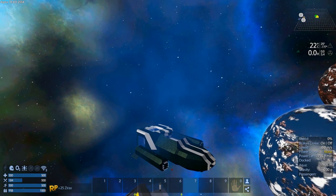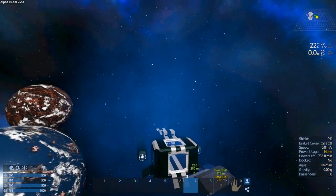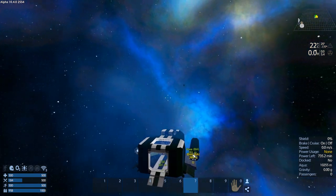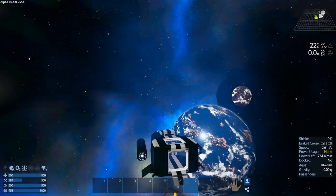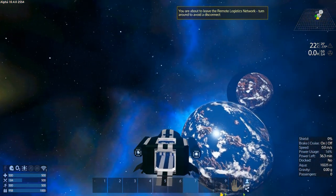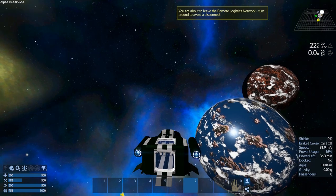It should be ready pretty quick. We just need to get the weapons on it, build the nacelle connectors, and put some RCS in. Let's get the planets in behind for the screenshot.